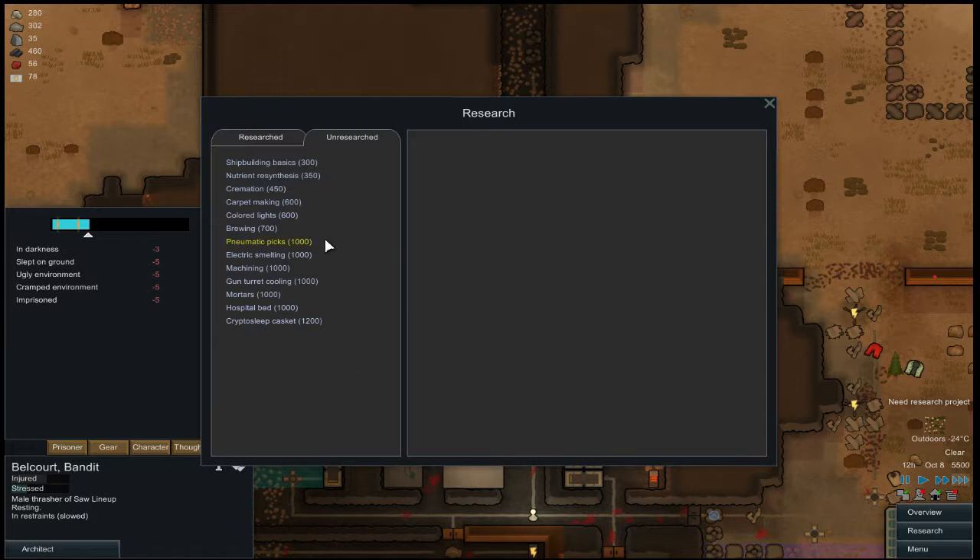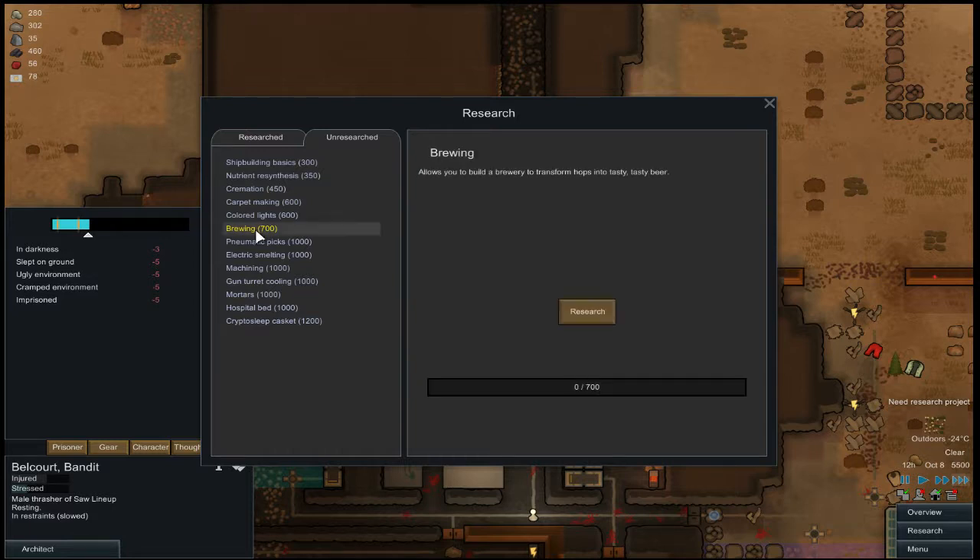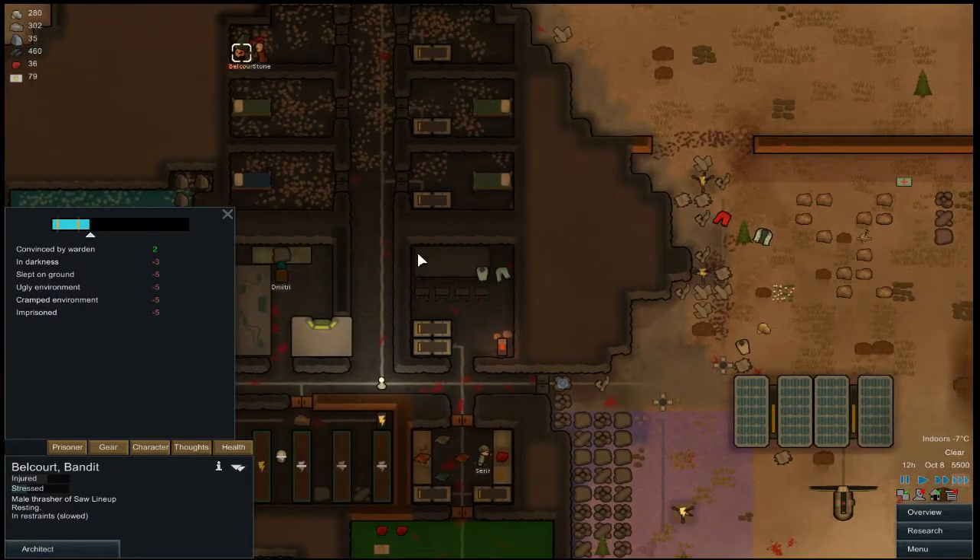Oh nice — geothermal is done! Next up is going to be brewing, I think. We can get brewing and then — oh, a gun turret would be nice though. But I think I like brewing because we can grow hops and sell the beer. I don't know how much beer sells for, but I would imagine it sells decently.